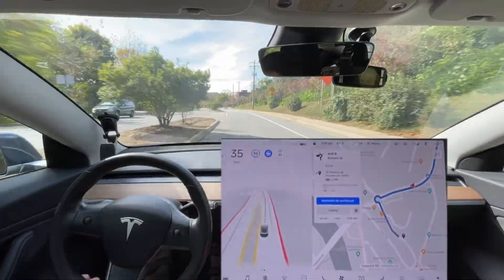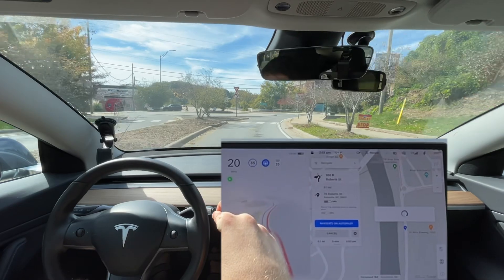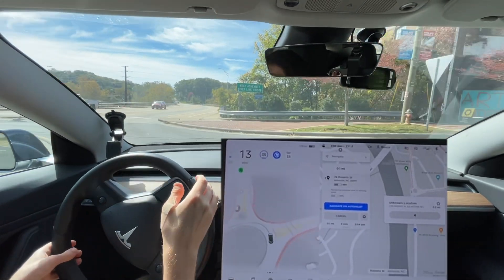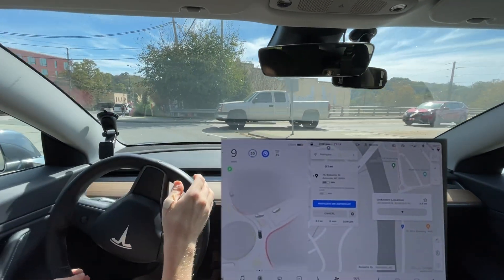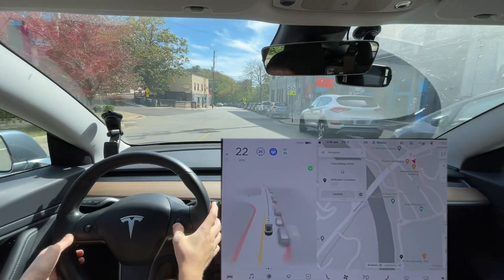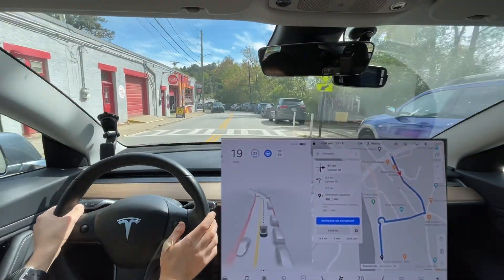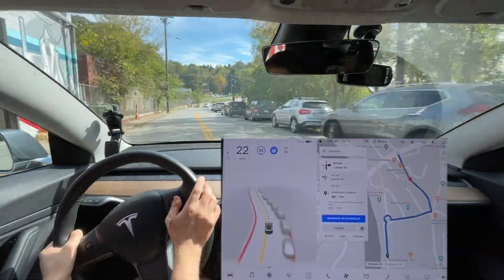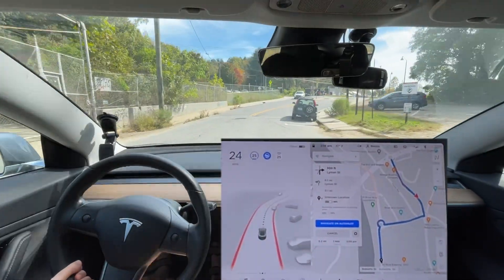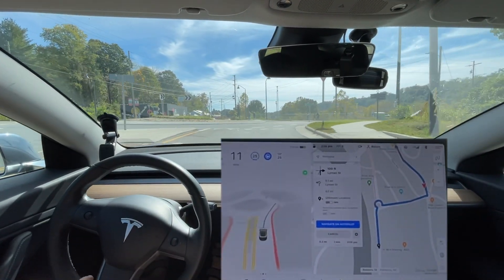This appears to be improved over 10.2 regarding the braking behavior here. In 500 feet your destination will be on the left. No truck — I have the right of way. So while this is not as bad as 10.1 was — 10.1 was really not good — this is definitely worse than 10.2. Of course, as I'm talking, we have an update downloading, so I'm gonna see if that is going to fix things.